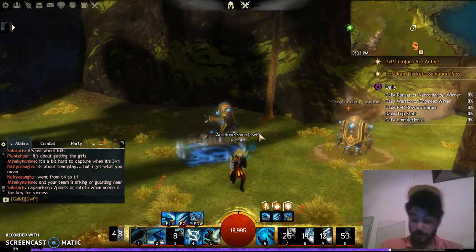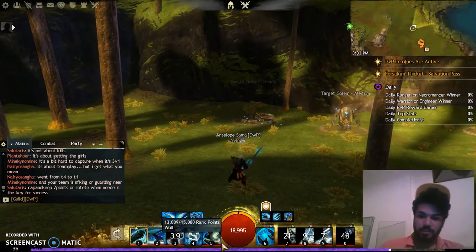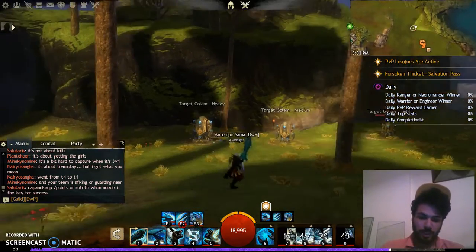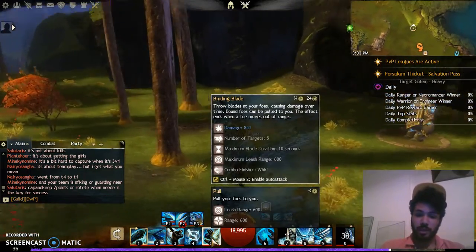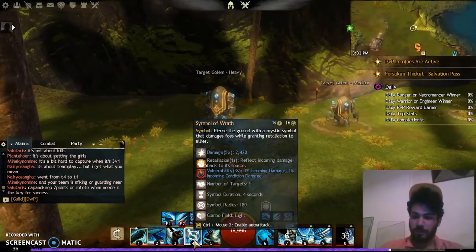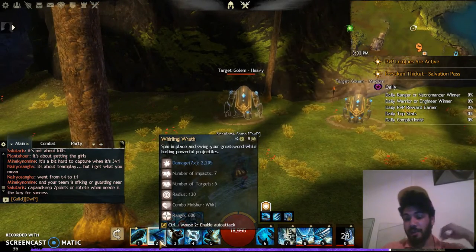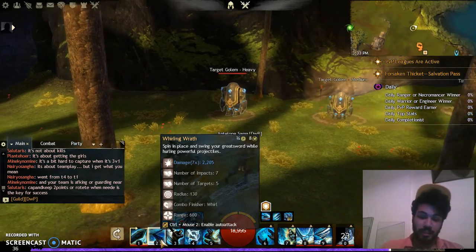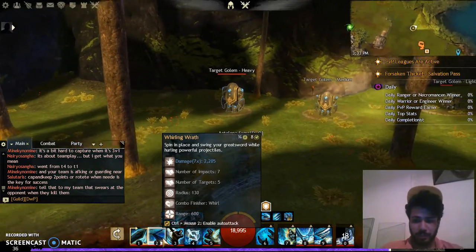The enemy is dead — it's a very simple build and a simple attack rotation. Just press all your traps at the same time when you teleport to someone. Then use the greatsword to bind enemies inside the traps again, use Symbol of Wrath for more damage, and Whirling Wrath for massive damage. Even the hardest tank in the game will die in five to seven seconds.